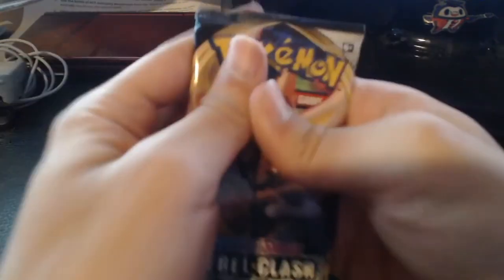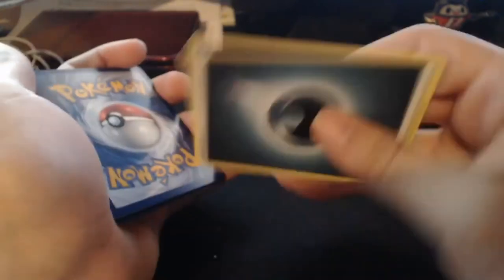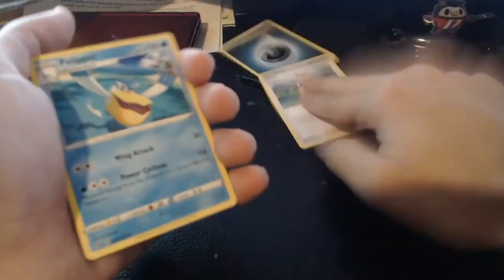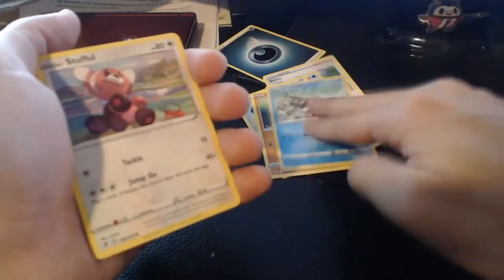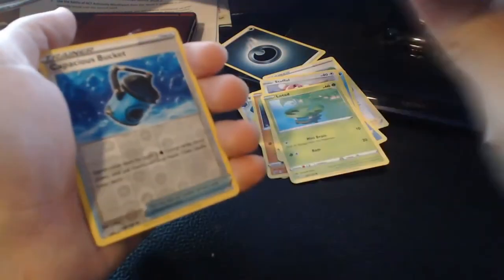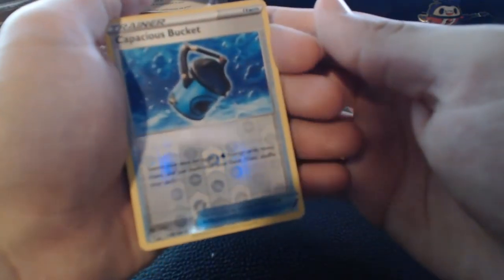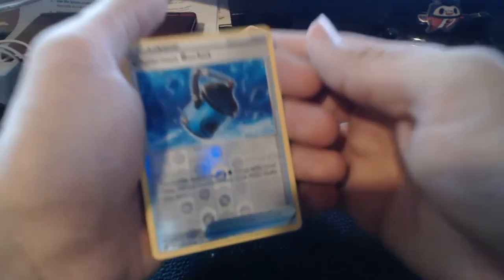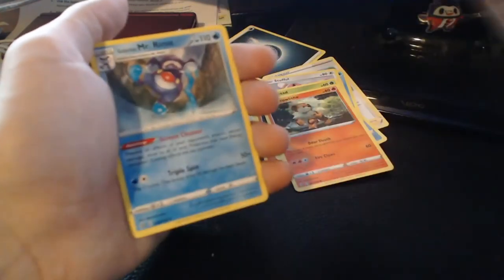Next pack — Dark Energy on the back. Sonya, Pelipper, Bronzong, Barboach, Arrokuda, Stufful, Lotad, Growlithe, and Capacious Bucket — search your deck for up to two Water Energy cards, reveal them, put them in your hand and shuffle your deck. That's cool, and it's a reverse. And on the back, Galarian Mr. Rime. That's whatever.